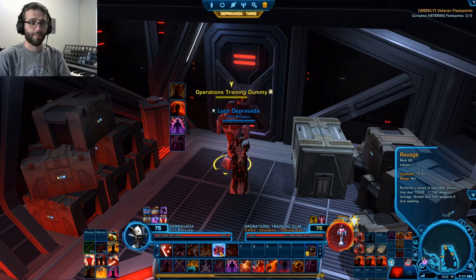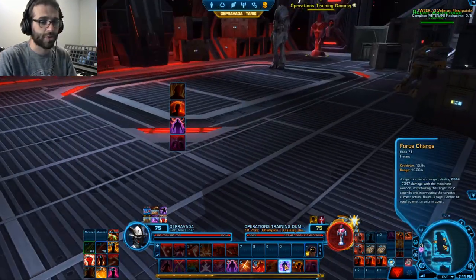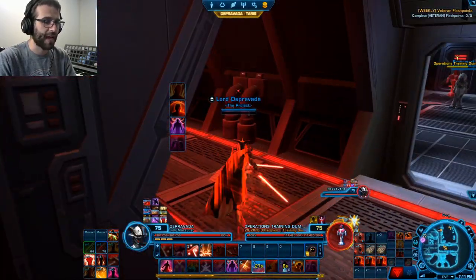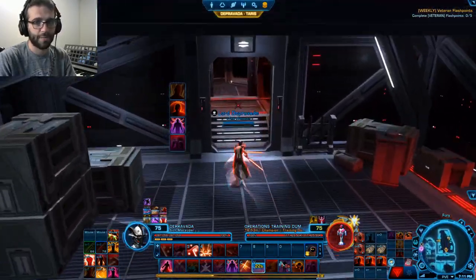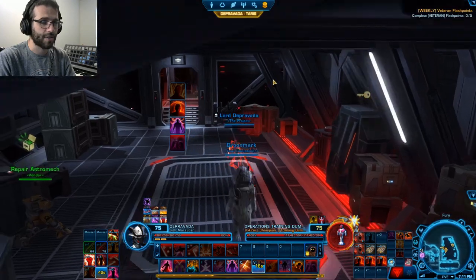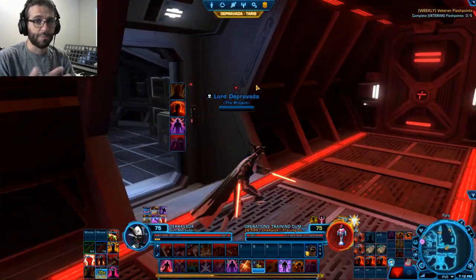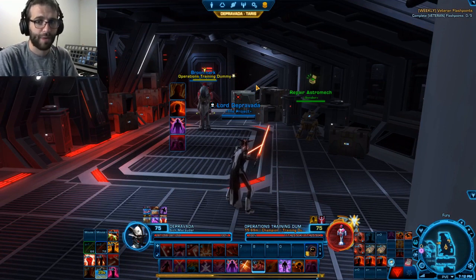Let's talk about our other buffs. First, our gap closers: Force Charge gives 30 meters of range and lets you jump to the target anytime. We're also taking Predation — a group-wide movement buff on a 30-second cooldown that gives 100% extra movement speed. Very nice. Additionally, Force Camouflage increases your movement speed by about 20% and makes you invisible. These movement abilities are very handy for a melee player who needs to close distance as fast as possible.